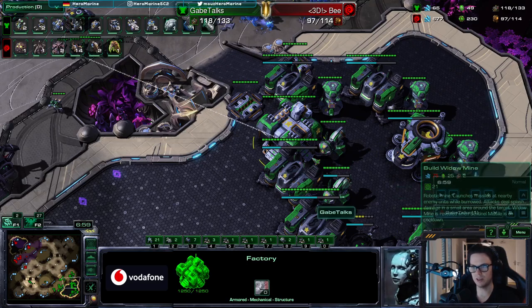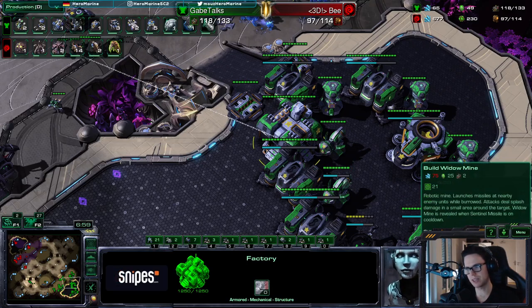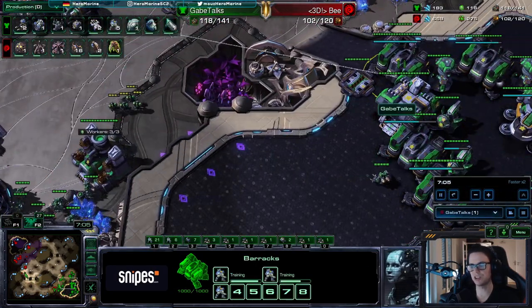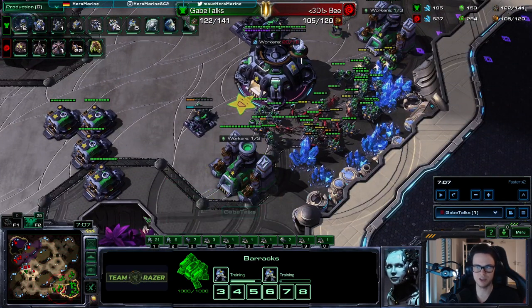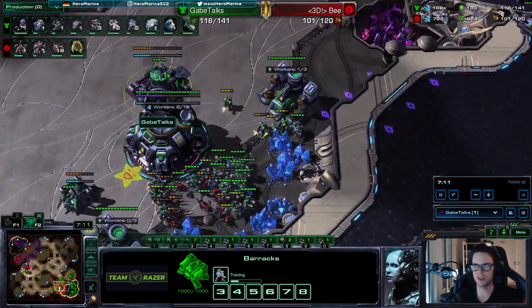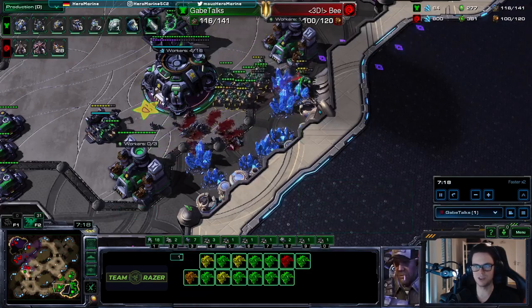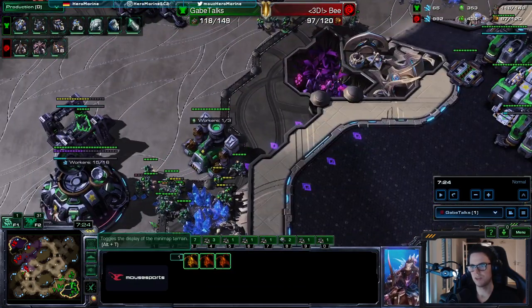If this was ling-bane-only or ling-bane-muta or ling-bane-ultra I would get widow mines and drilling claws after the armory is done. But in this case I just make tanks — tanks are always a decent choice even against mutas; you can still add some thors with the tanks. Then I just pressure my opponent, I get my second factory. This game is a little bit scrappy so I lose some guys in the counter-attack, and I just pressure the fourth base off the zerg.